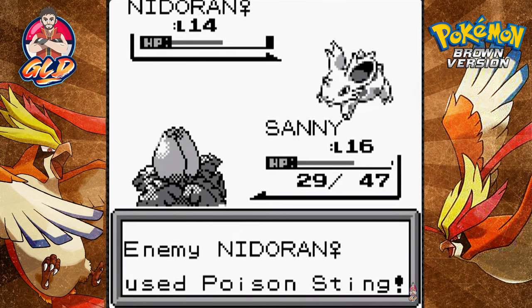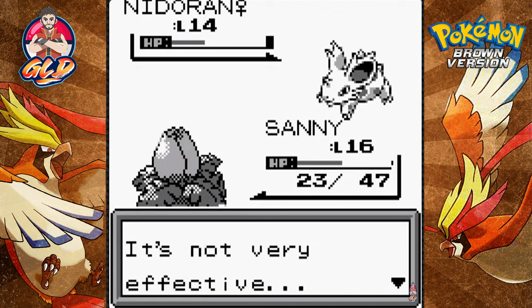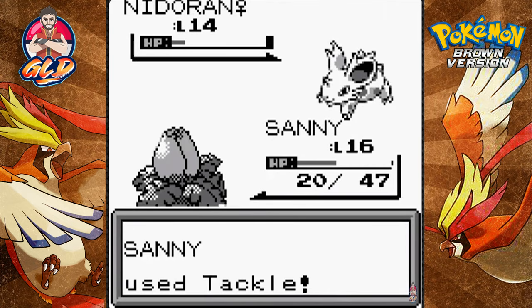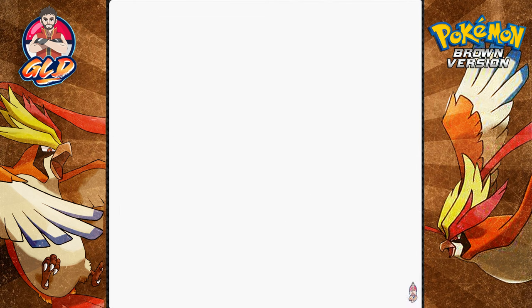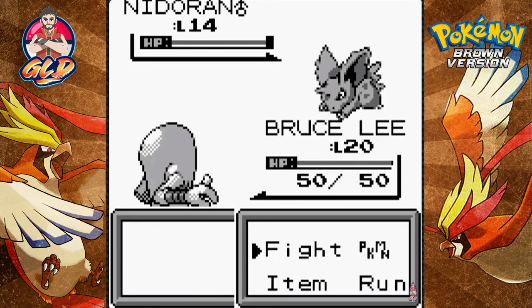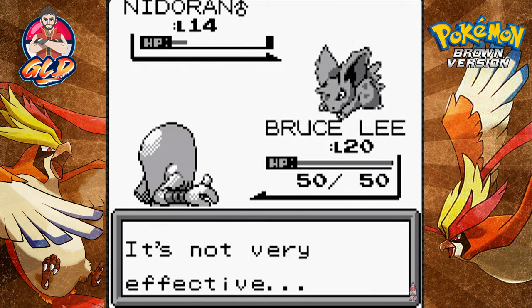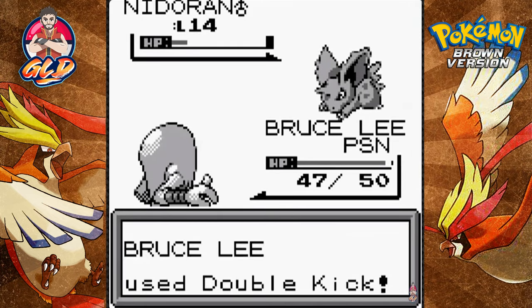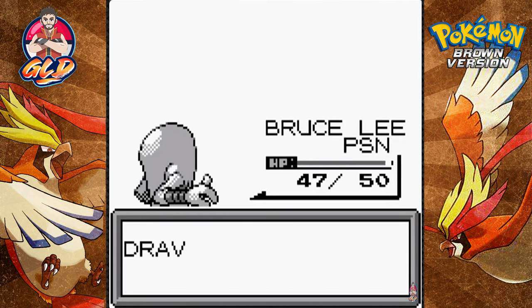I'm still getting the hang of this whole thing. I've only seen three or four episodes of a Pokemon Brown walkthrough - mainly because I watch walkthroughs at night and they put me to sleep. Good old Draven is turning 31 this year, getting a little older and more tired. Now taking on a Nidoran male - Double Kick takes a nice chunk of HP, but there's a poison sting and we're now poisoned.